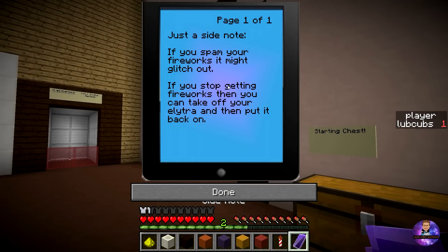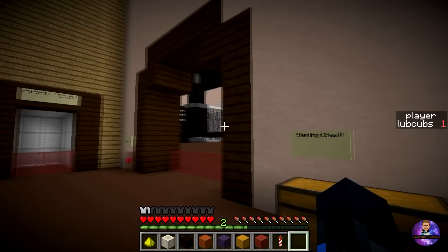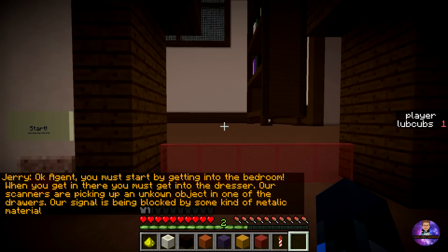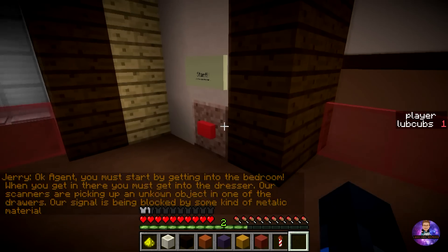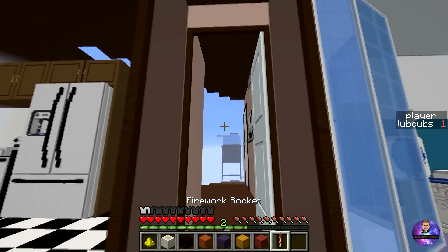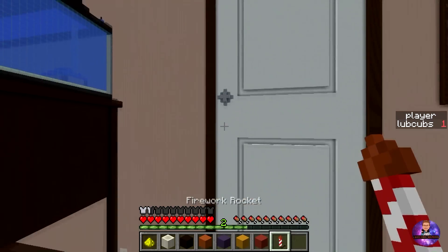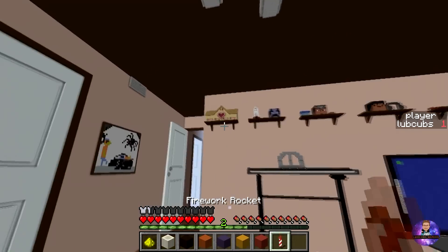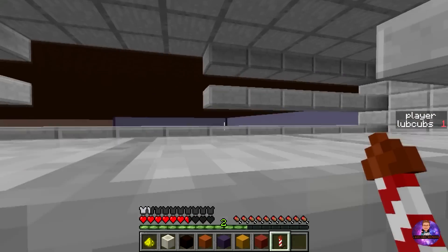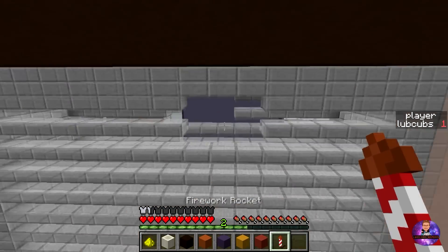A side note: if you spam your fireworks it might glitch out. All you need to do is take the super wings off and put them back on — that's it and it should fix the issue. You must start by getting into the bedroom. When you get in there, you must get into the dresser — our scanners are picking up an unknown object in one of the drawers. Our signal is being blocked by some kind of metallic material. The bedroom door is closed, but there's no lock pick this time. There's a vent right up here by the roof and you have to use your fireworks and your Elytra to get right through that crack.